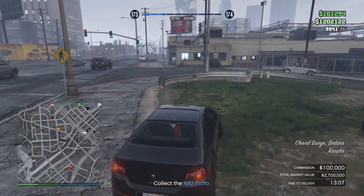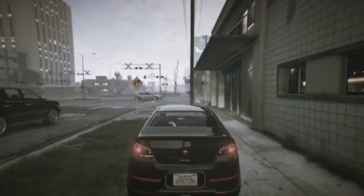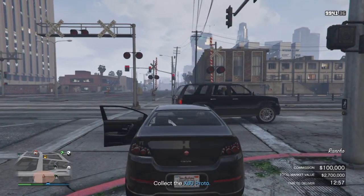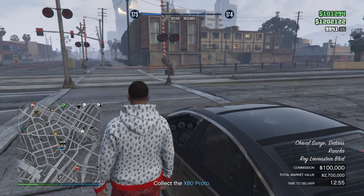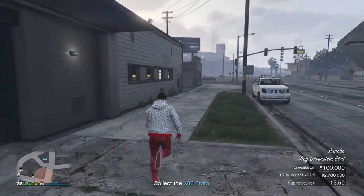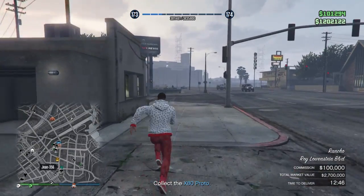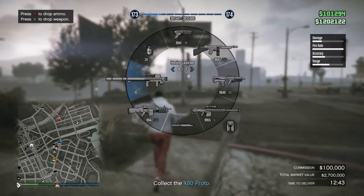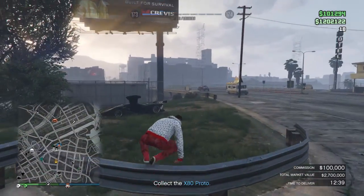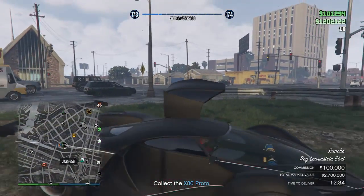Somebody else is in the session, so I suggest doing this in a session by yourself. From that warehouse to that area — he's coming towards me. I recommend doing this in a session where no one else is in, because they just interrupt it. So you get the cargo bob and basically just pick up the vehicle.